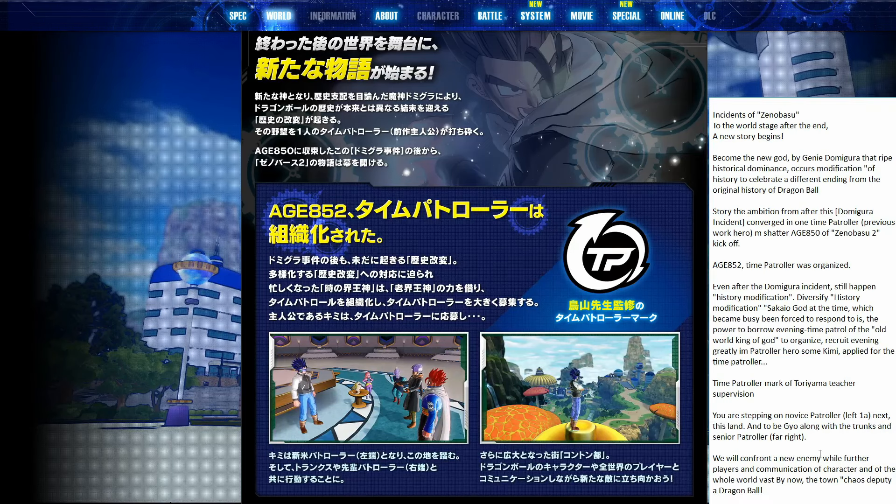We will confront a new enemy while further players and communication of characters in the world — the town Chaos Deputy, a Dragon Ball. Of course, we all know what that means, so we're not going to worry about going into this in any more detail. Let's go to the next page.